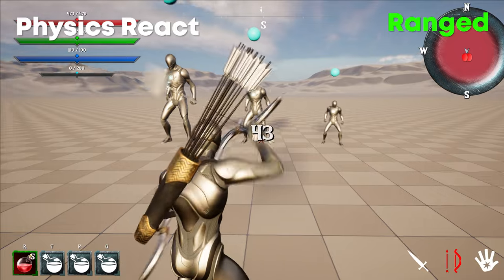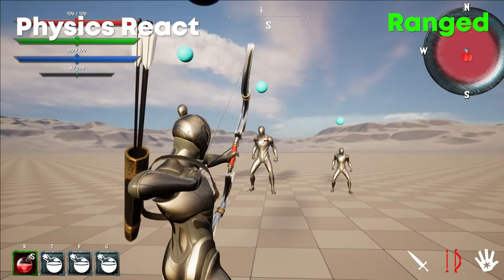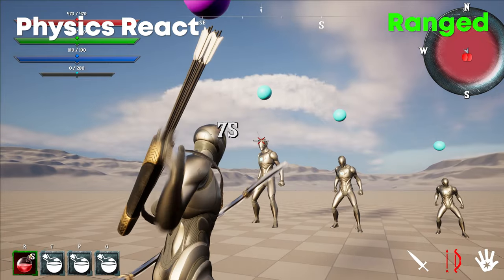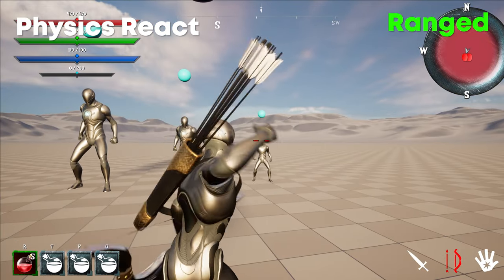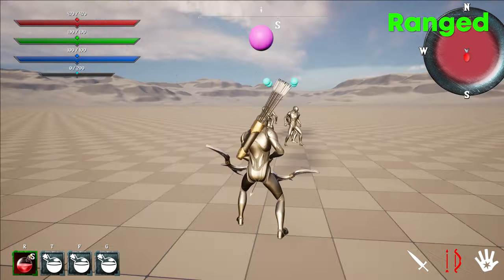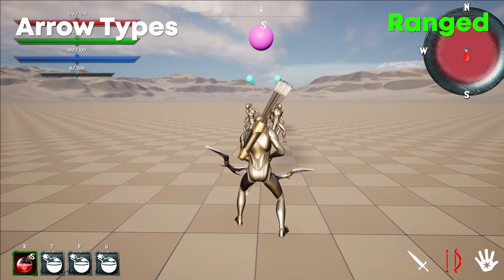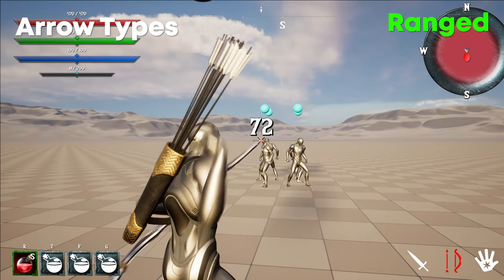In the previous update, a fixed animation was used for when the AI was hit by an arrow, which felt unnatural. In a recent update, physical hit physics were added — now when an enemy is hit by an arrow, depending where they are shot, they will have a physical reaction like a knockback.